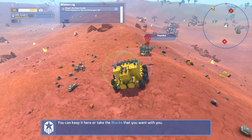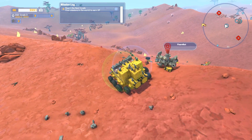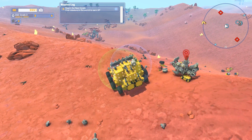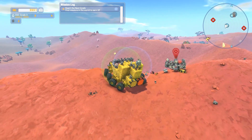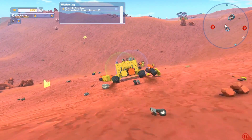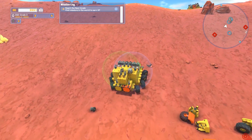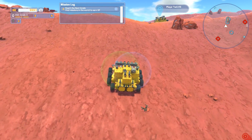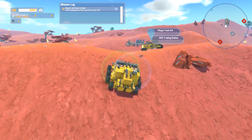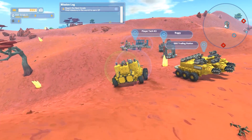That actually works out pretty good, the base being right here. I can just take all these parts. Let's go ahead and grab the cab real quick. I'm going to call it the salvager - that seems like a better name than the harvester, even though it can do both. It's got a bunch of pads on the back and three drills on the front. I might actually be able to add some more stuff to it now that I've unlocked the next grade.